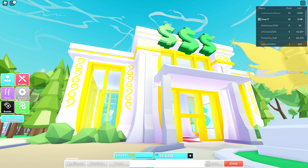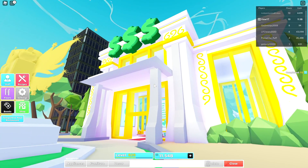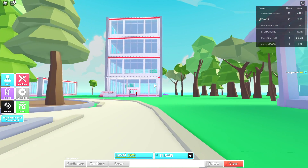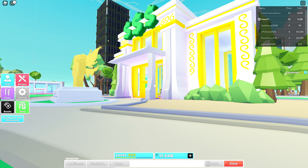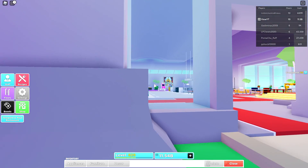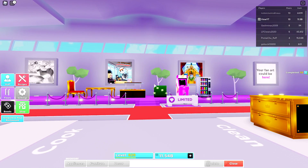In case you didn't know, there is an auction house in My Restaurant. Any player can put any item on the auction house for any price they like, and other players can buy it. If you put an item that's really expensive no one's going to buy it, but if it's a reasonable price and a decent rarity, somebody will probably end up buying it.